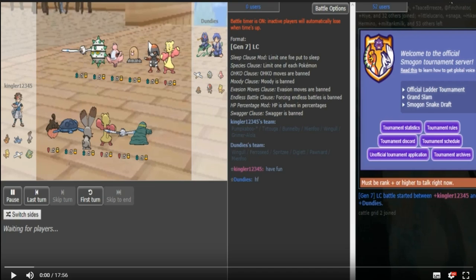Yo, what is up everyone, Seel back here with another video. Today we got Kingler vs Dundies for Smogon Snake Draft. Now looking at this man's team, we have a Pumpkaboo and I don't think you can see what version of Pumpkaboo it is from preview — if it's the fat one or the small one. From here it looks like the small one, but I actually don't know how this works on Showdown.